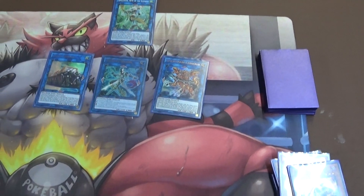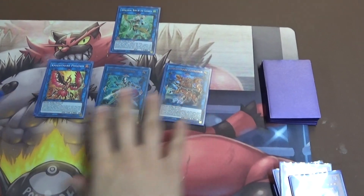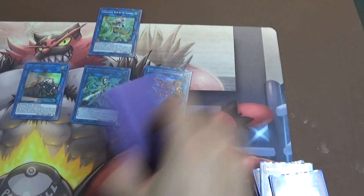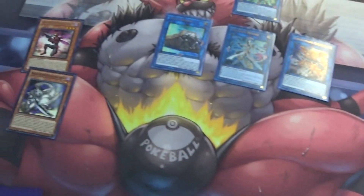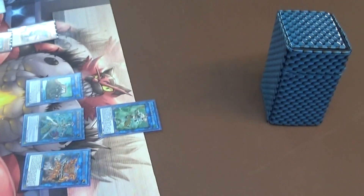Now Union Carrier is interchangeable — we could also do Phoenix. If you do Phoenix, then this board can't be destroyed by card effects or battles. But if we do Union Carrier, the last card in the deck that will equip with Union Carrier's effect is going to be Dragon Buster Destruction Sword. So that's full combo. Hopefully you guys got a grasp on how to do the combo — it is pretty long. Until next time, see you guys later.